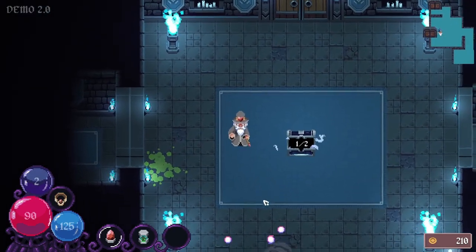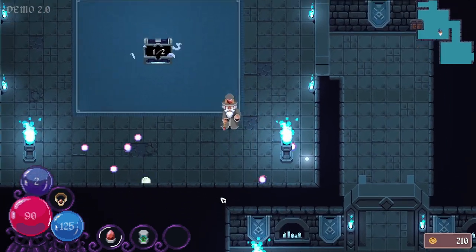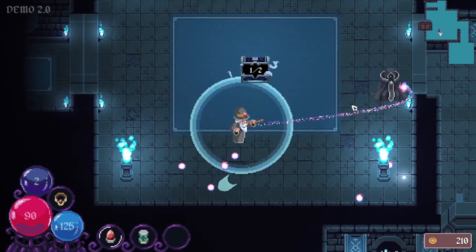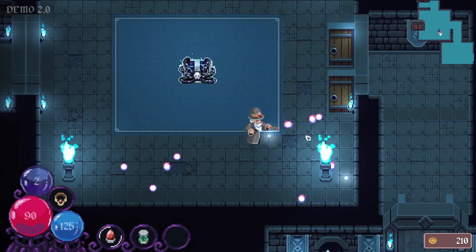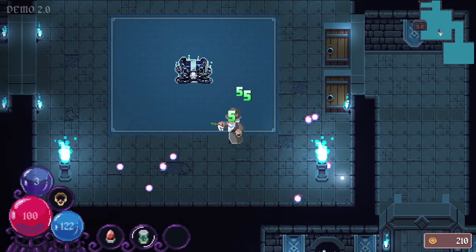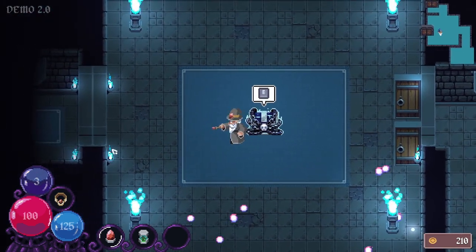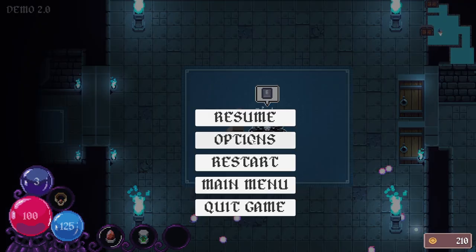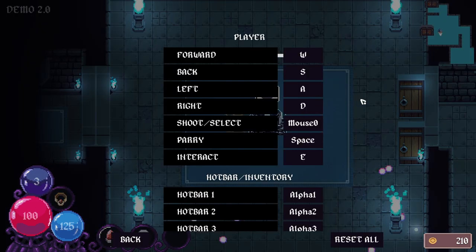Let's try parrying this guy. I'm usually not good at parrying. And like I said, I don't like having it on my space bar. Oh wow. That dealt a hundred damage back to him. That's awesome.